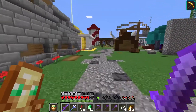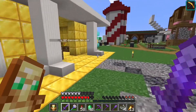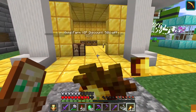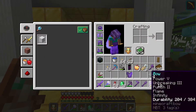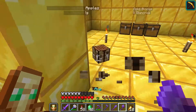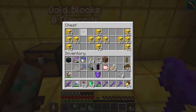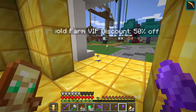Another shop I co-own — I'm splitting the profits with a person named X3R. We worked together on this project. It's a gold shop — we obviously have a gold farm on the server and we sell the gold by selling enchanted golden apples, golden blocks. We're kind of out of stock for the golden apples at the moment.